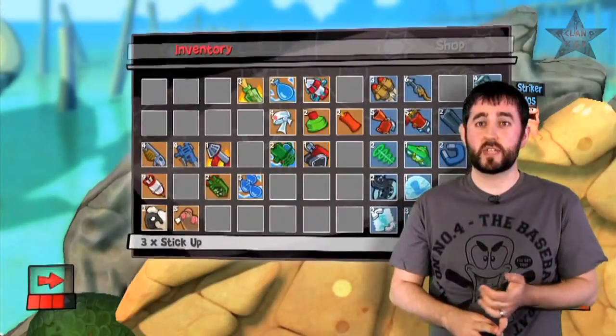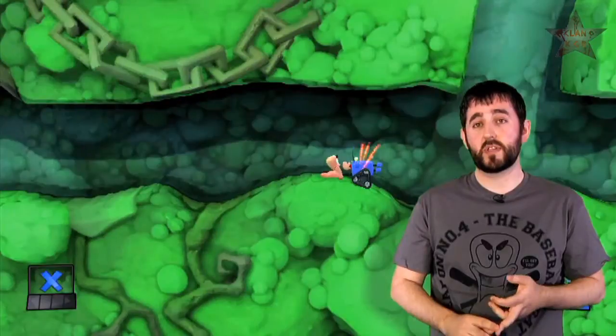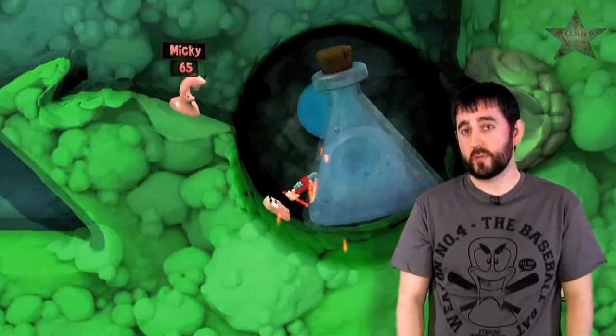We've also got the sticker, which allows you to steal weapons from your opponents, and the wrench, which will allow you to repair your sentry guns or your physics objects if they get damaged.